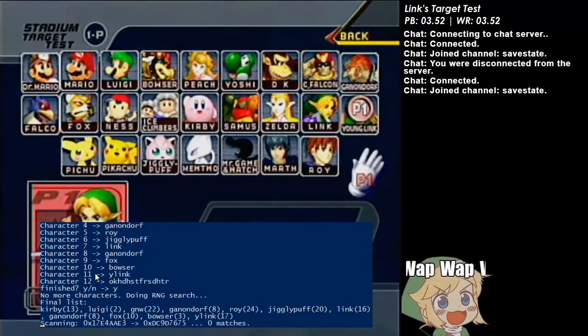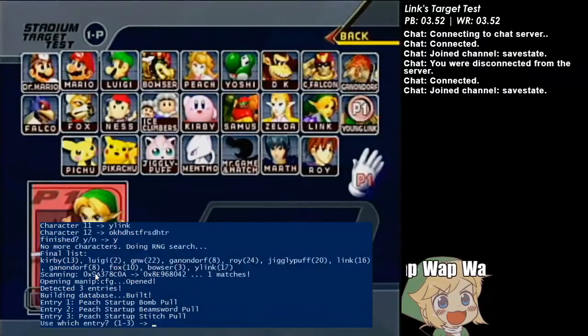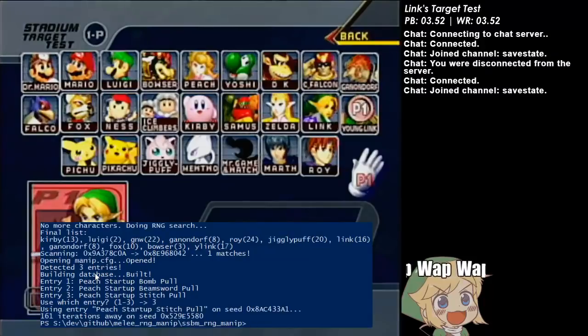After it finds the first hit of this sequence, it's going to return basically a configuration file. You give it certain RNG-based events to search for — I have bomb, beam sword, and stitch in here. I've recorded this video a couple times and every time I do the bomb one it's a couple hundred iterations away, so let's just do stitch. Well, that's not too much closer.